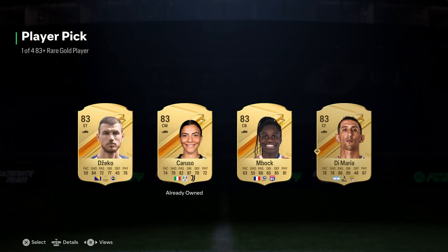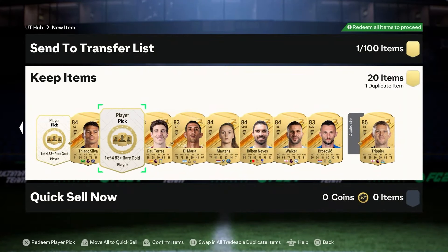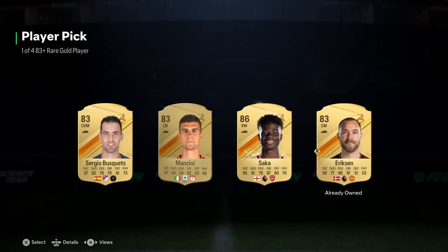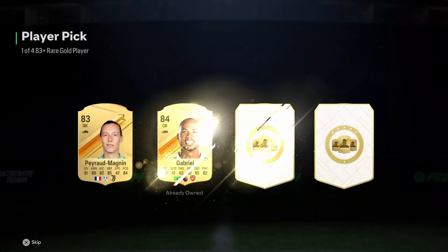Okay, another one with only 83s in it — that's like the third time I've seen that pack. The best we've gotten out of this is an 85. We get our first walkout, Sacca — of course now that he's out of Team of the Season. And the very last 83+ is going to get me, come on now.